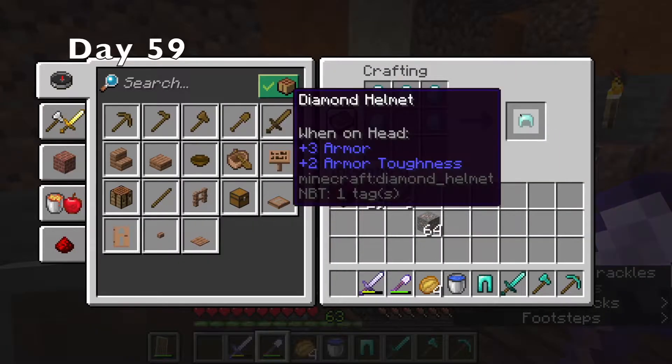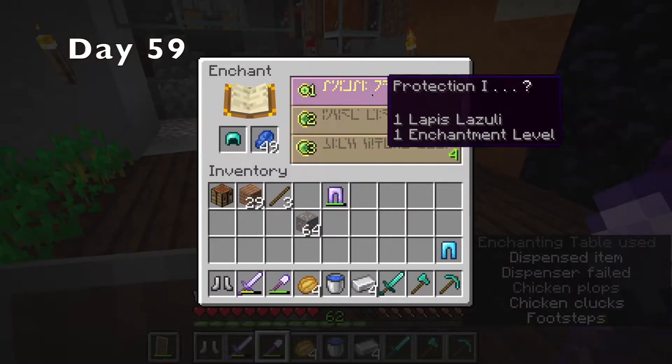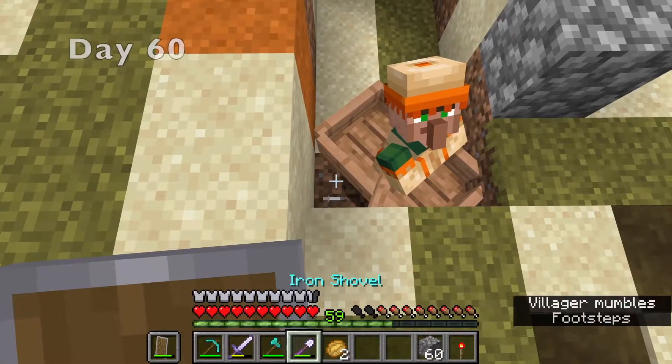I made myself some diamond tools, some leggings, and a helmet. I enchanted my new armor and then went to bed.